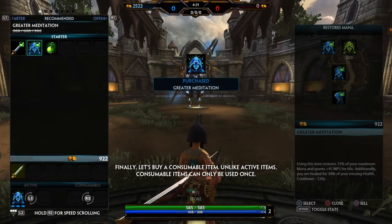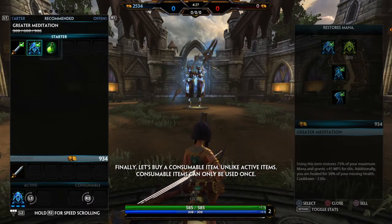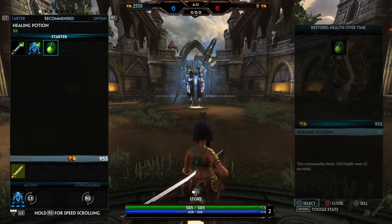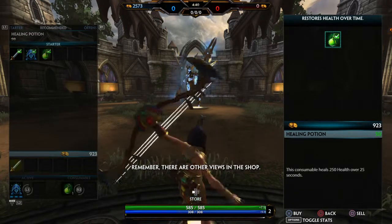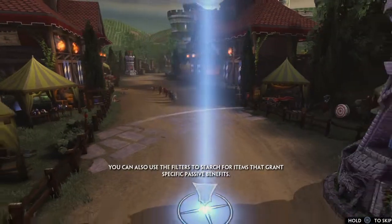Finally, let's buy a consumable item. Unlike active items, consumable items can only be used once. Select the healing potion and purchase that as well. Very good. These items will help you in your battles. Remember, there are other views in the shop. You can also use the filters to search for items that grant specific passive benefits.